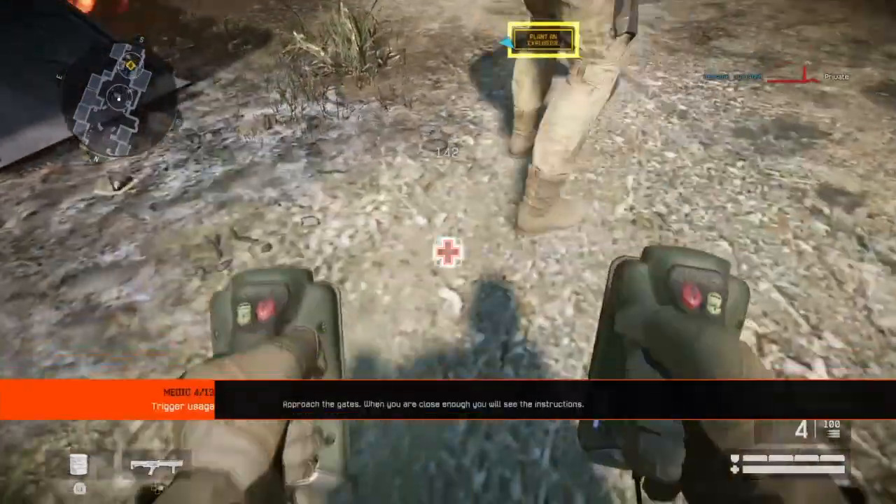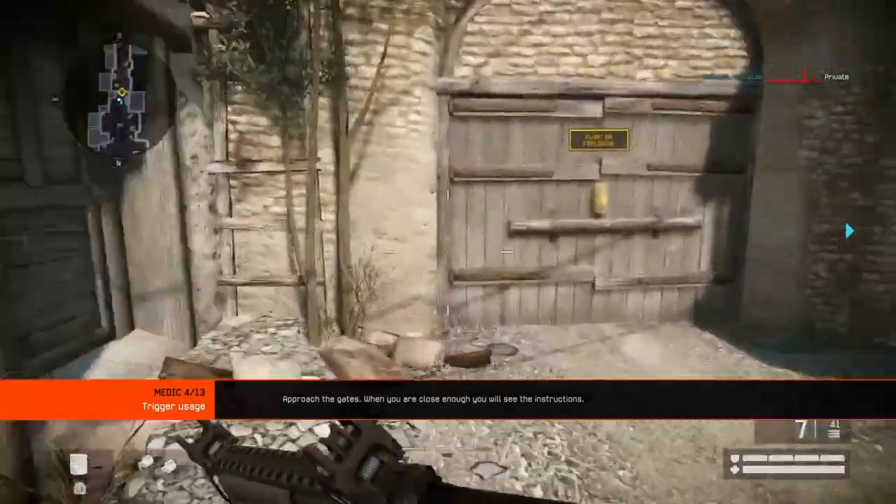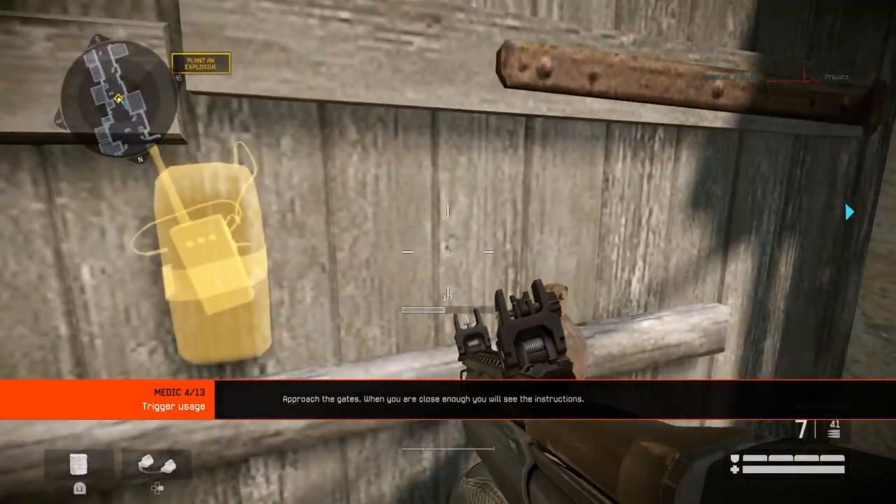Take out the defibrillator. You can interact with certain objects, such as gates and doors. If you can interact with something, an indicator will appear when you are near it.